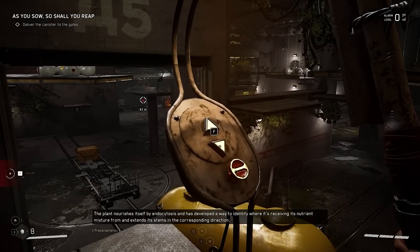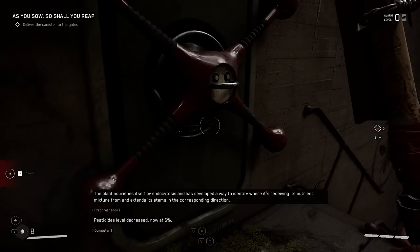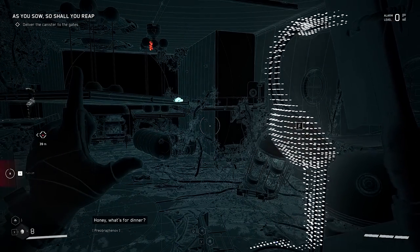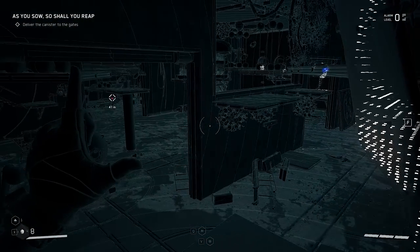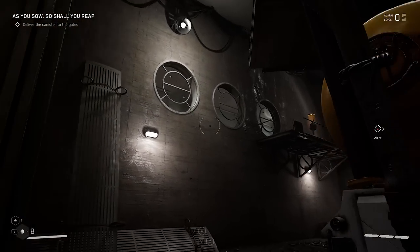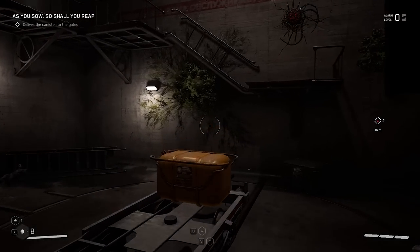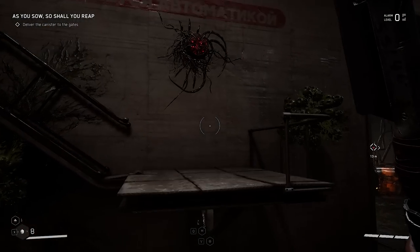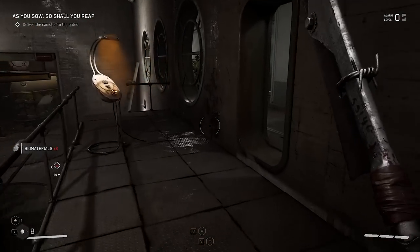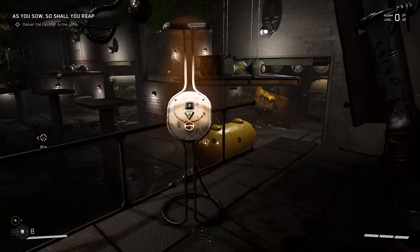A diary entry plays: 'Entry number one, April 16th. The mutations caused by the polymer are progressive. After a month of observing CP-388, codename Hemlock, I've observed unusual behavior. The plant nourishes itself by endocytosis and has developed a way to identify where it's received nutrients.' We need to hurry. Let's make sure nothing's going to attack me from behind — pretty cool game though, isn't it?